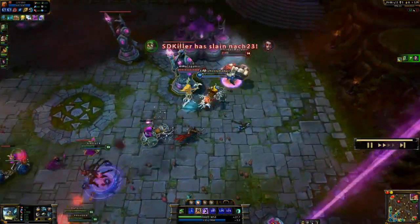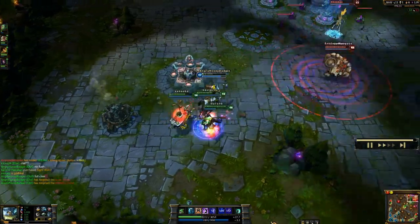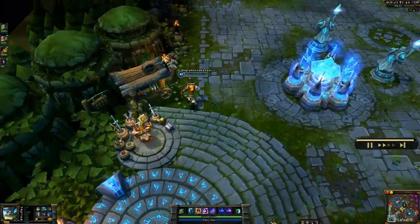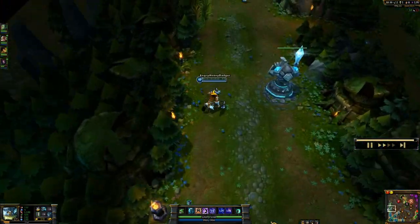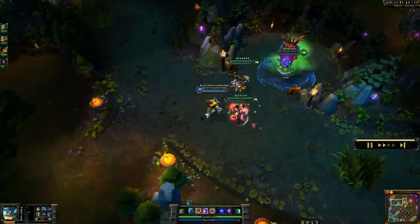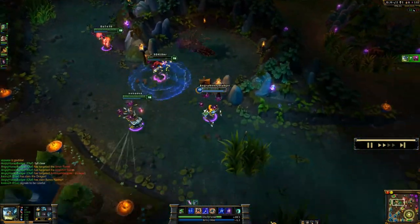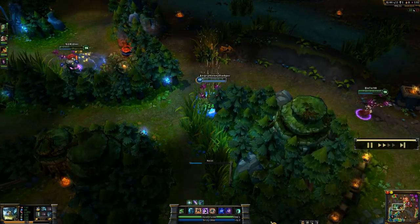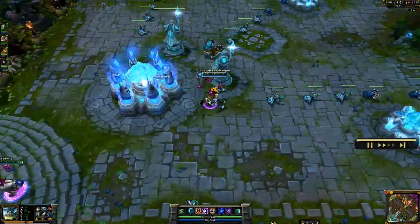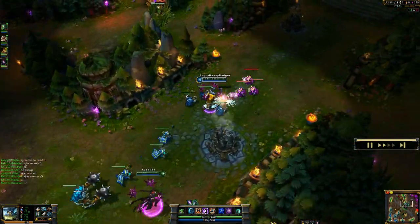If I'm going with the more damage-based page, I'll go with attack damage marks, armor seals, magic resist per-level glyphs, and attack damage quintessences — basically helping me early on with bonus attack damage and adding damage to my Undertow. But if I'm going that more tanky route, the rune page I will go with is magic resist marks, armor seals, magic resist per-level glyphs, and then move speed quintessences. Those move speed quintessences are even better for closing the gap — when you hit them with your Undertow, you're able to run up to them even faster, hit them with that Reckless Swing, and get that damage off. It's great for poking in lane. Jayce had the advantage of range with his character that he unfortunately did not utilize, so I took advantage by landing those Undertows and using Reckless Swing to deal damage.